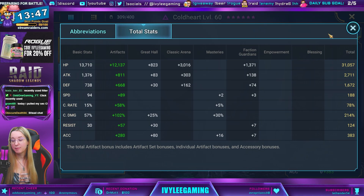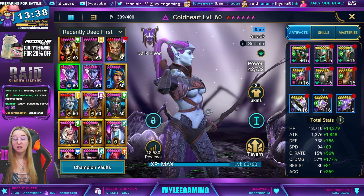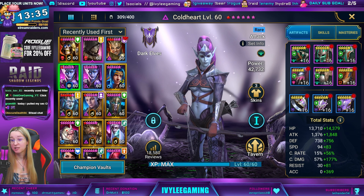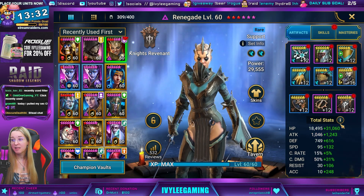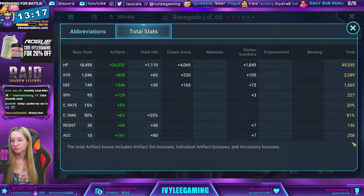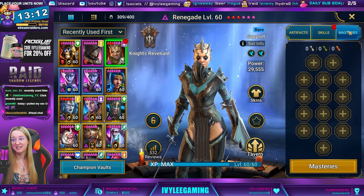The second Cold Heart is at 188 speed — a little faster, solid crit rate and crit damage, but nothing insane. Damage is capped out on Spider 25 with enemy max HP champions anyway. Then we have Renegade — not in a Shield set, which is rare to see. She's pretty fast; this is probably the same Renegade they use for Doom Tower. I love this team!